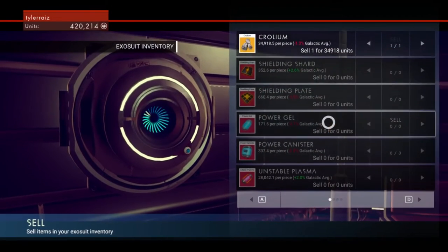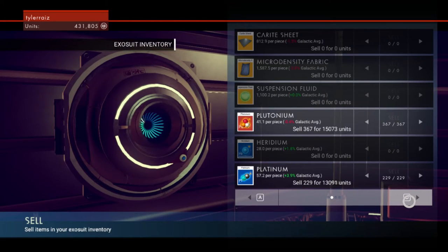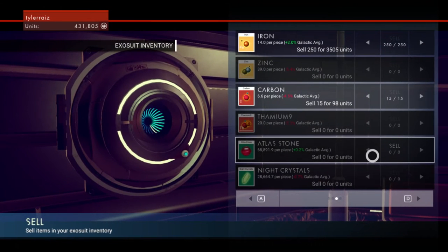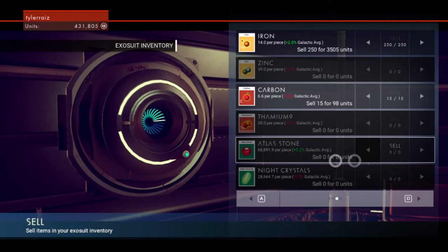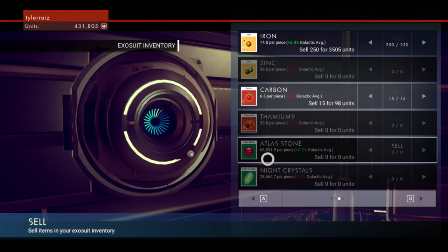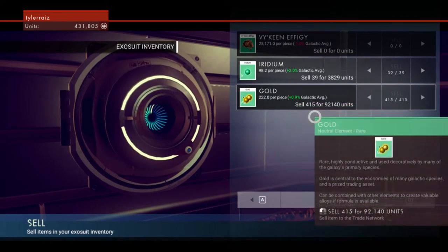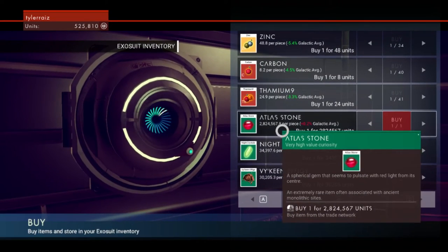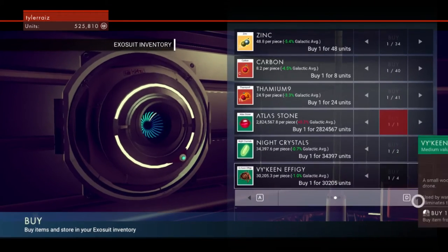Fascination bead — definitely can sell. Still don't know about holding on to the crollium. Atlas stone — I saw someone buying them for 68,000. I wonder if they'd sell them for much higher. Gold — 92,000 units for my gold. Yeah, they sell the atlas stone for 2 million, they only buy it for 80,000. Such cheaters.